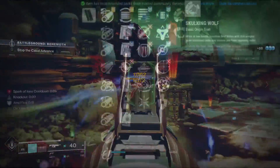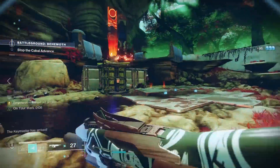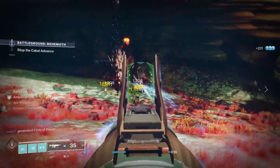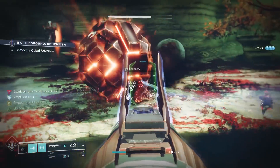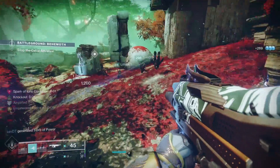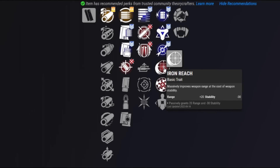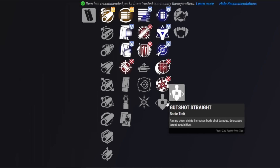In the second column we start with Volt Shot, and this is an absolute meta perk — the Aikilos SMG with Volt Shot is arguably the most desirable gun in the entire game this season. However, I think this is a massive bait for this weapon because Volt Shot requires you to reload to get the benefits. With this massive magazine and Viced Stinger, there's not a single perk in the first column that improves reload speed — you'd want something like Feeding Frenzy paired with Volt Shot. Then we have Golden Tricorn for good damage increases, Dragonfly for explosions on kills, Iron Reach to massively boost range but hurt stability, Range Finder, and Gut Shot Straight for more body shot damage.